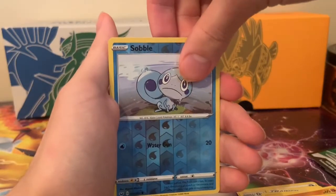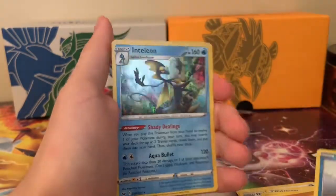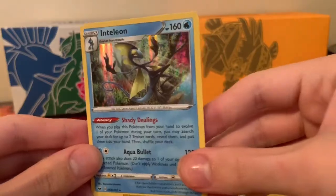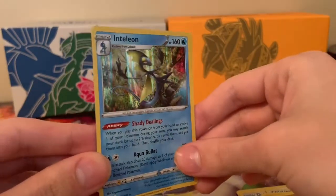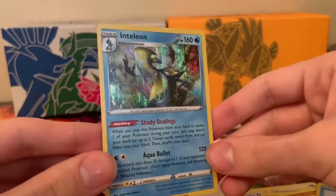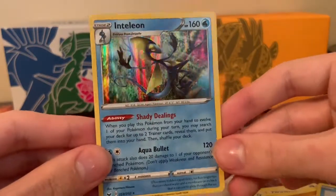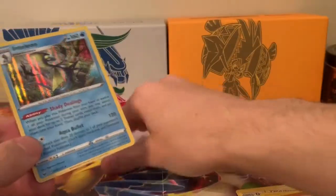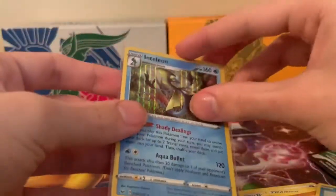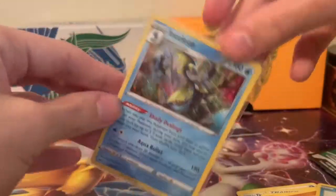And our final card — oh! Inteleon holo! I do not have this card, so I'm actually pretty glad we got that. It's a holo rare Inteleon. At least we end the video off with something — definitely not a bad pull at all. A holo rare Inteleon starter Pokemon to get.